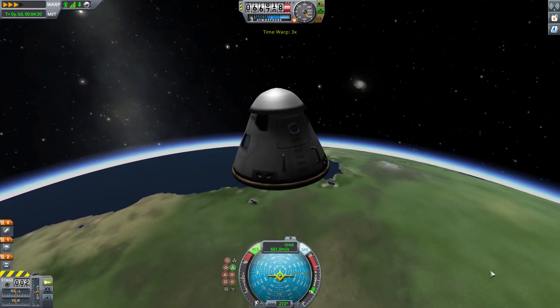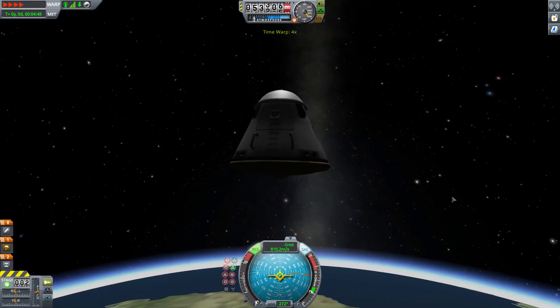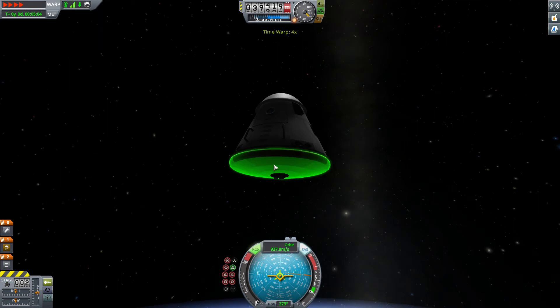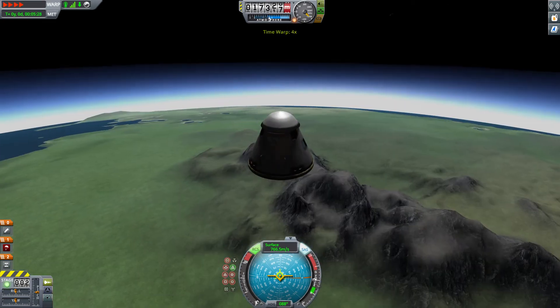We're falling. Okay, we have entered the atmosphere. Let's have this map open. I really think we will have a re-entry now. Re-entry is when you brake and the spaceship comes in on fire — like this. This is what I'm talking about.